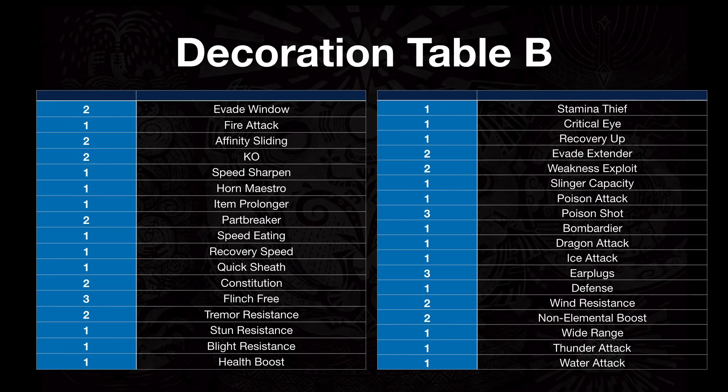Here is Table B. It's actually the biggest table, even bigger than Table C, so trying to snipe the one you want out of here is going to be very hard. There are lots of really good skills though — you'll notice a lot of your favorites on this list. Certain ones I can't seem to get, while other ones I get all the time. It's just the RNG being really mean to us.